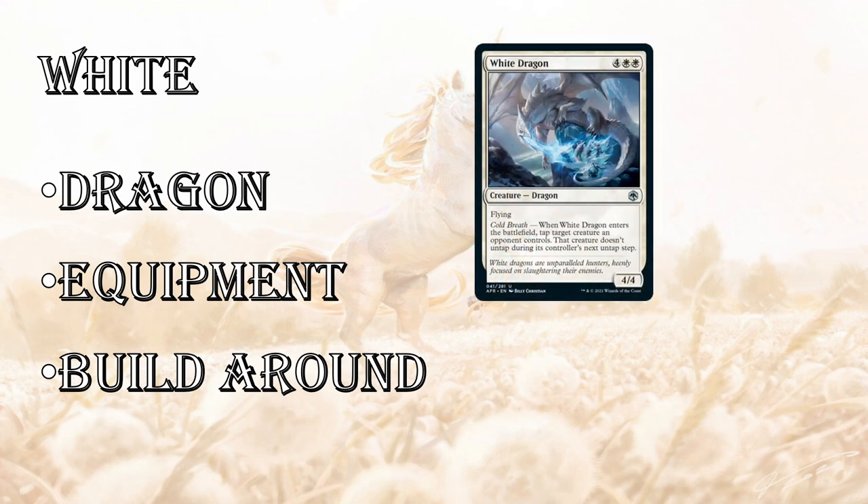First up is the White Dragon — Blue Eyes, by the way. It has Cold Breath, so you see those named keyword abilities, which is just flavor, but I think it's really cool. It's a 4/4 flyer for six. It taps down a creature, and that creature doesn't untap during its controller's next untap step. If you played during Kaldheim, you'll remember Bergstrider, which was this exact same creature but was 5-mana and didn't have flying. So I think this dominates the sky — it's incredibly powerful.